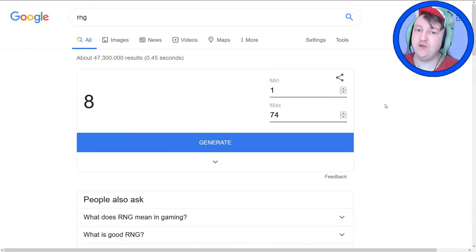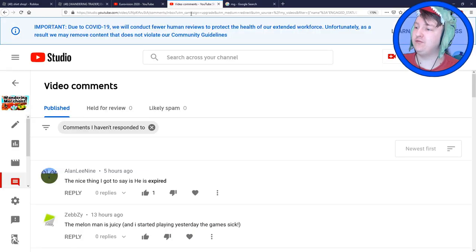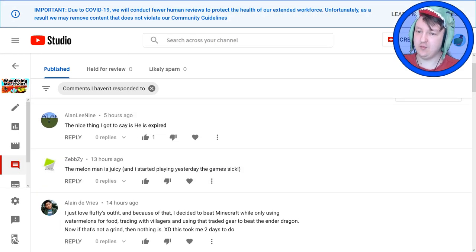I'm going to have to go to YouTube and choose a winner. The video has 74 comments right now when I'm looking. Let's generate a random number 1 to 74 and see who is the winner. The winner is 21. Now I'm going to look at all of the comments and count them.